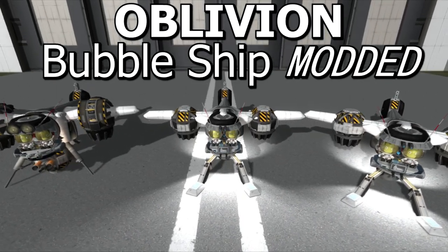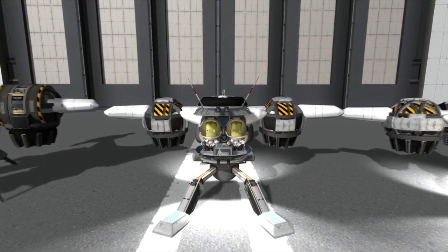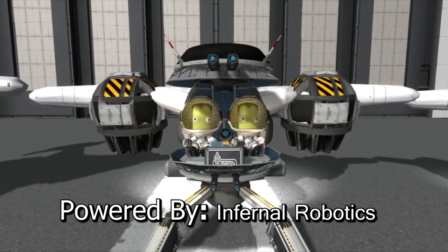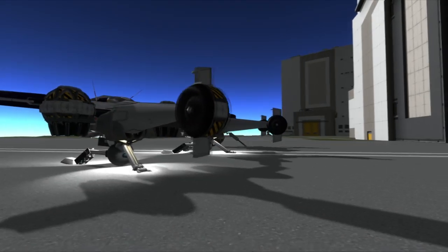Hey there! I've been playing around with my old Oblivion bubble ship design that you might recall from a while back. The old one was fully stock and worked fairly well, but I got a lot of requests to make a version using the mod Infernal Robotics. I had never used it before, but after making these new designs, I have to say that I'm in love with this mod.